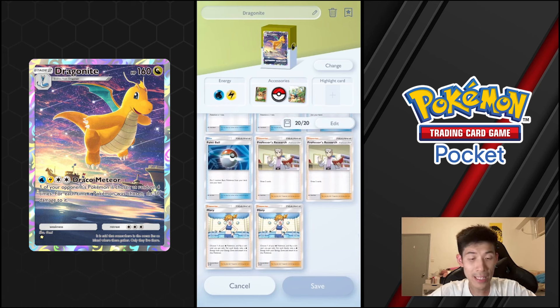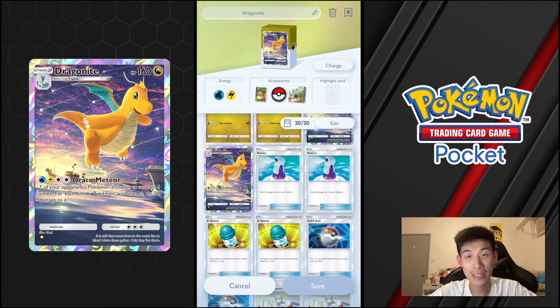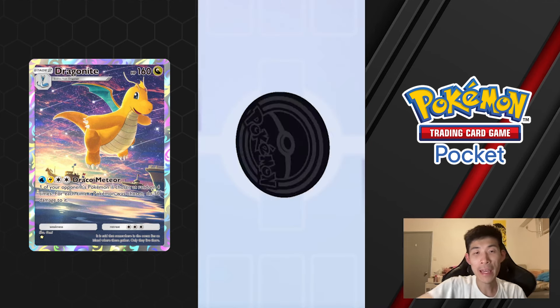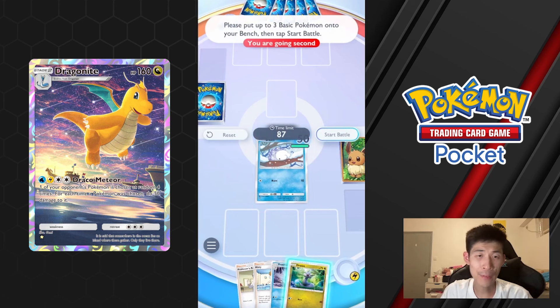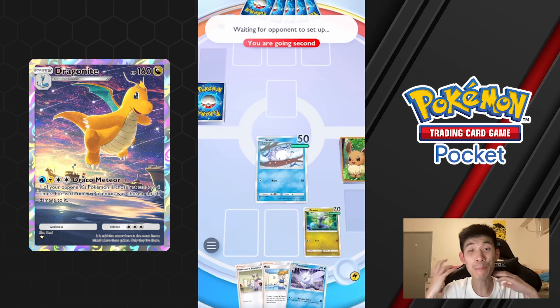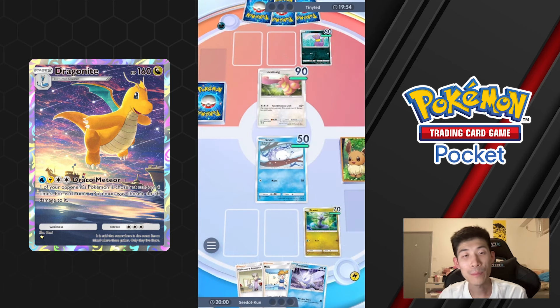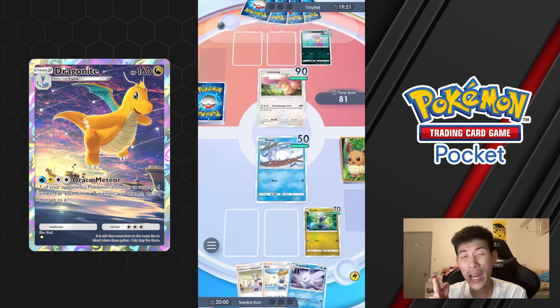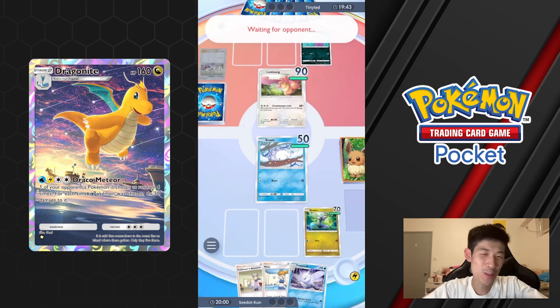All in all this deck is pretty straightforward. We'll go over some matches and then tips and pointers afterwards. Here we have our first match to show how the deck works. We have a pretty good starting hand — we have Snom, Dratini, Misty, Professor Oak, and Frostmoth. You don't really need Dragonair and Dragonite until a bit later, so having this setup is fine. Even if you don't get Dragonair until two turns in that's fine, since you can't evolve right away.